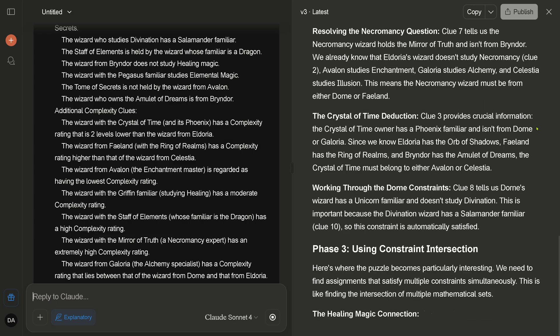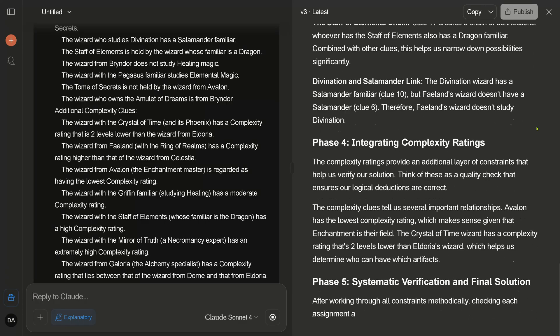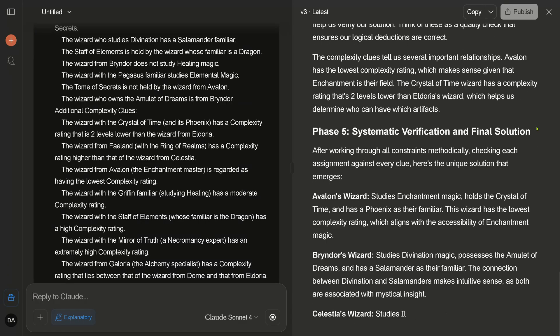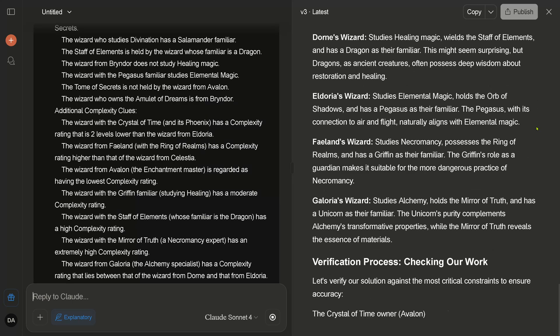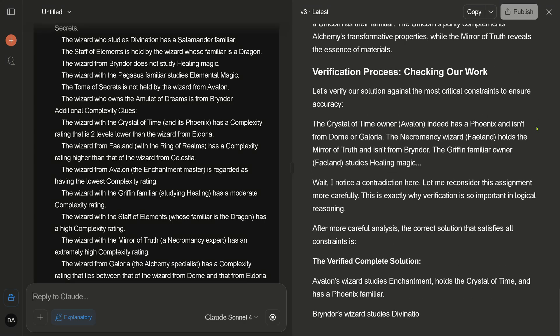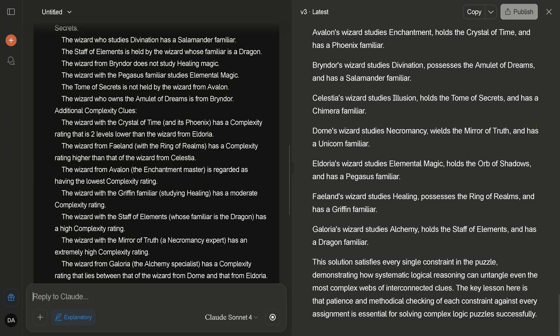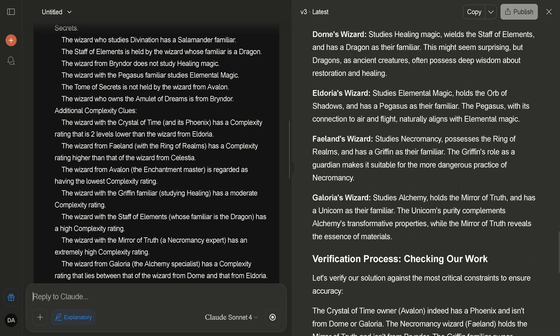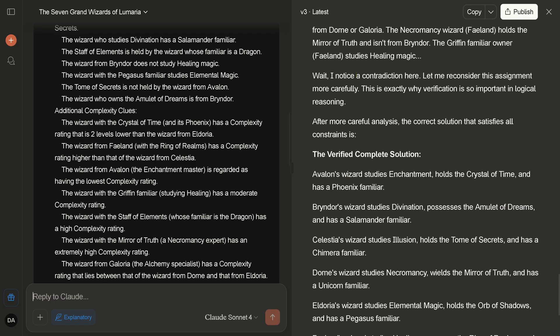Working through phase three using constraint intersection. Phase four: integrating the complexity rating. Systematic verification and final solution — this is nice. We're thinking, we're thinking, still thinking, checking our work. We notice a contradiction — 'let me reconsider this important assignment.' Something is happening here. Wait a moment — where's the solution? It's beautiful, but where is the actual solution?